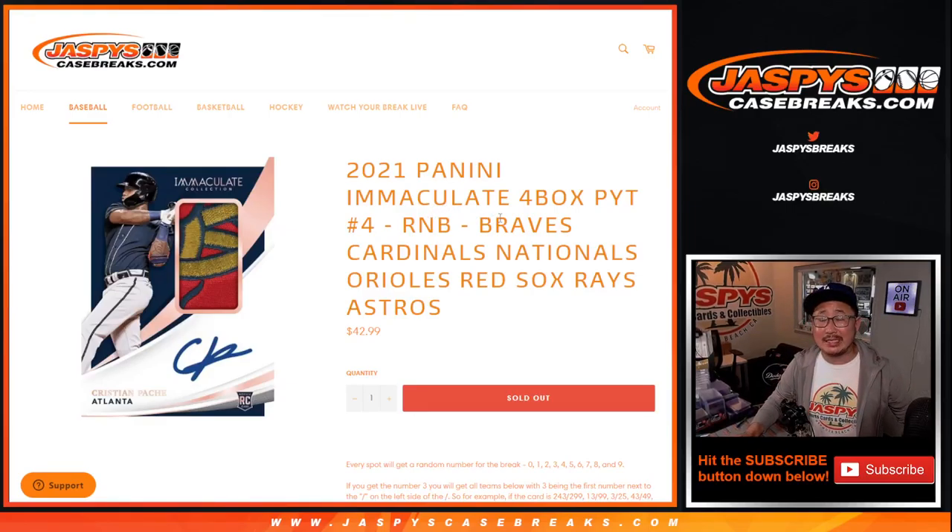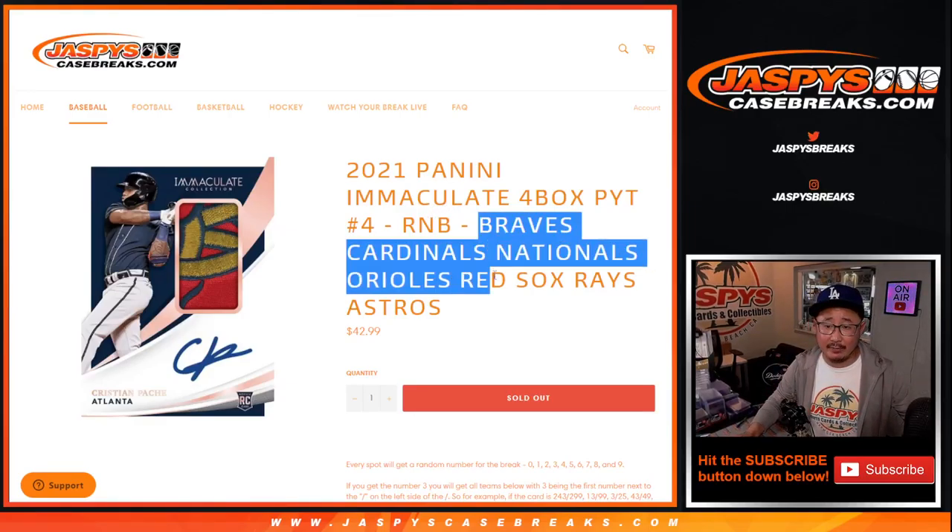Hi everyone, Joe for Jaspi's CaseBreaks.com coming at you with the Braves, Cardinals, Nationals, Orioles, Red Sox, Rays, Astros — random number block randomizer for Immaculate Picker Team 4.